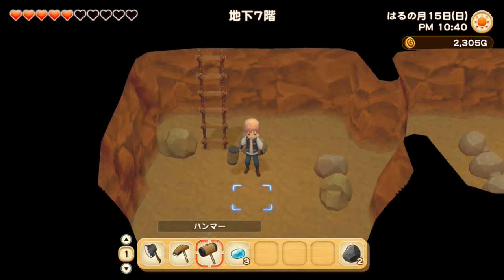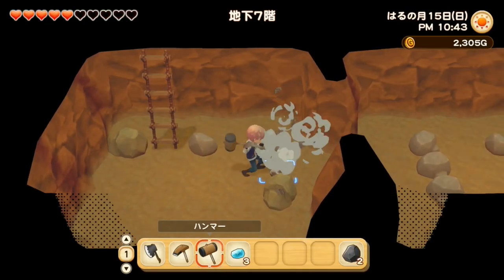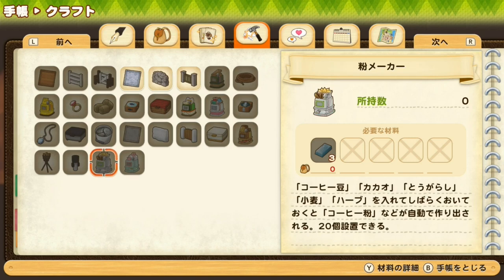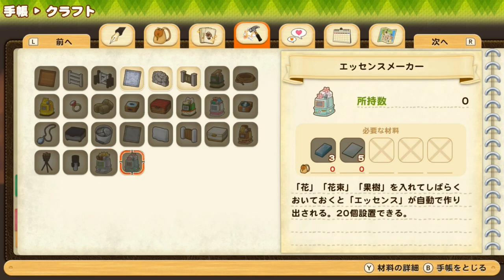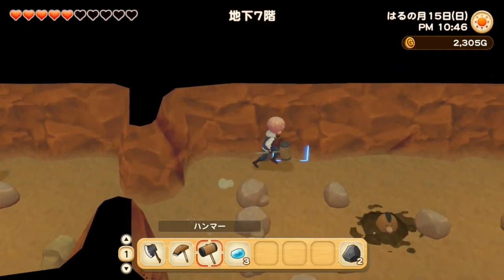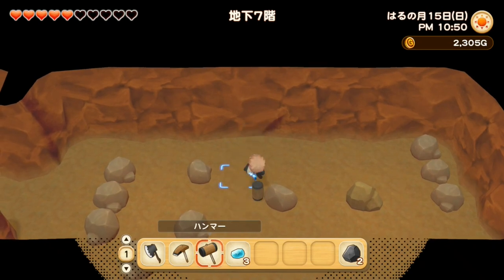I really like the fishing in this game. I see some glass stone — I'm guessing maybe you can craft some glass things with it. When you get new items you unlock new crafting options. There's a flower/powder maker where I can use coffee beans, cacao, corn, and herbs to transform them. There's also an essence maker where you use flowers and herbs to make essence. You can have up to 20 of each maker type on your farm, but they take a lot of space.